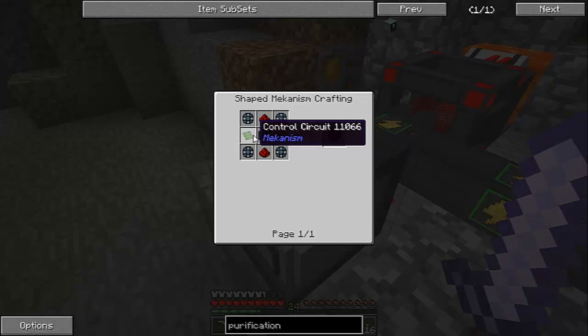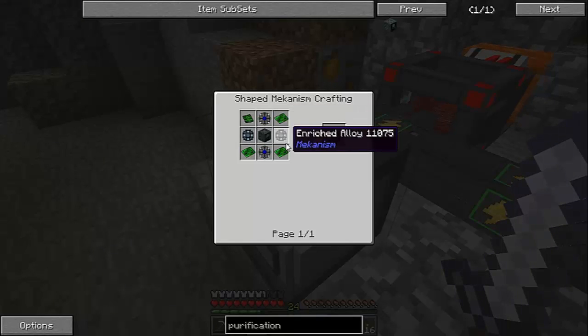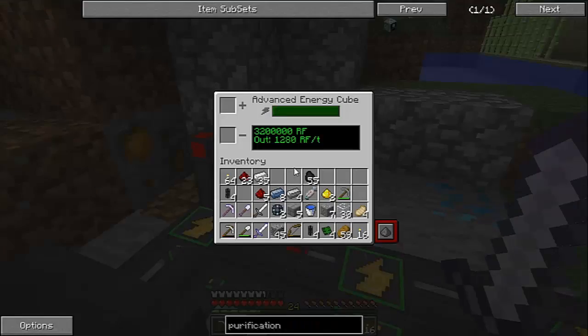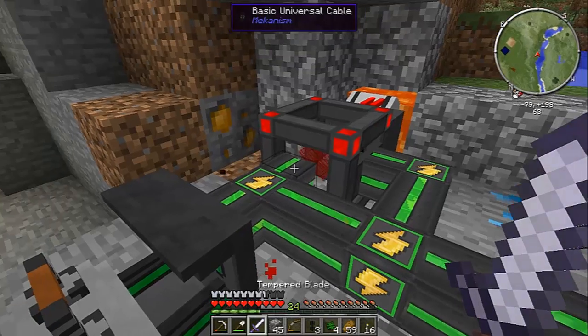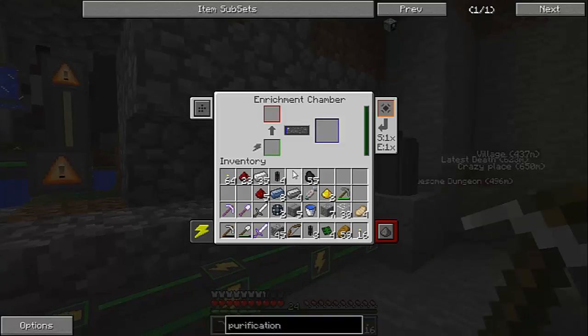I think we're going to be needing more than that — counting up, about eighteen. Let's just put four in there. It's not going through — why is this not creating anything? I need to connect one up here — there we go, now it's going through. I think I actually placed the cable in the wrong position over here, so that's why it's probably not creating anything.